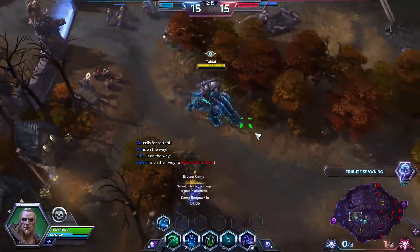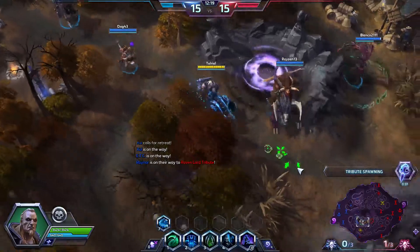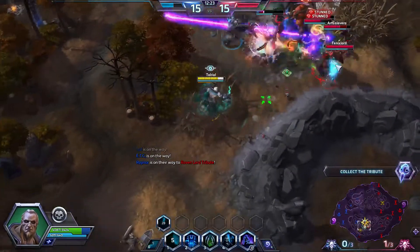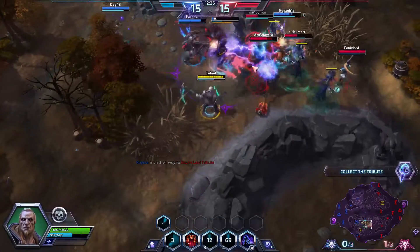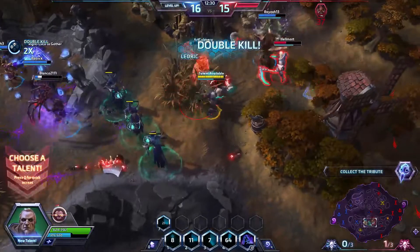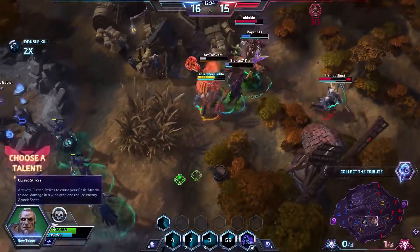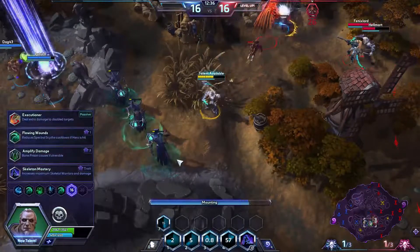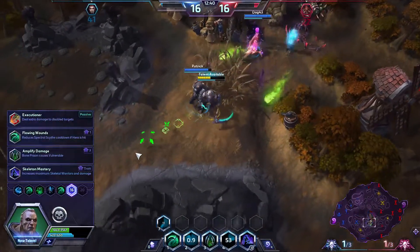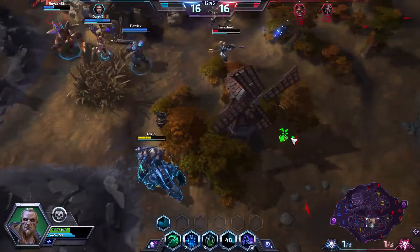Let's make our way over to the tribute and see what we can do there. Our Frost Mages are doing some work. Let's back up a little bit — now we're going to go ahead and take Executioner, as soon as we run away from Nova because we don't want to die. All right, taking Executioner now.